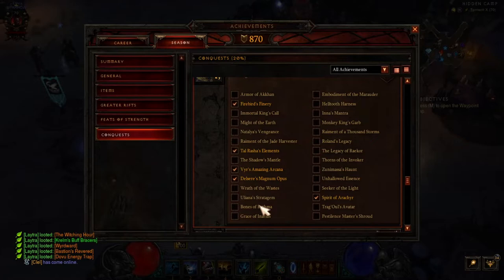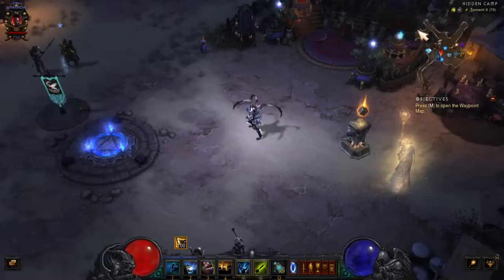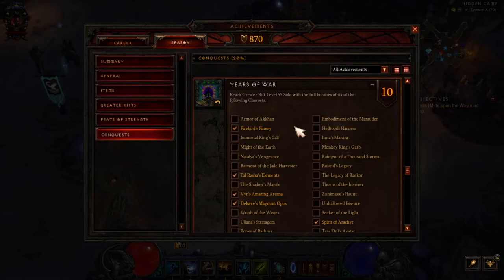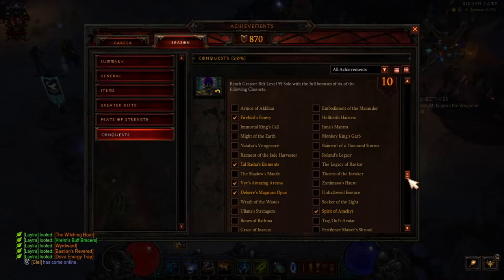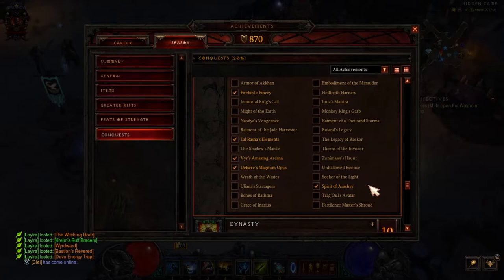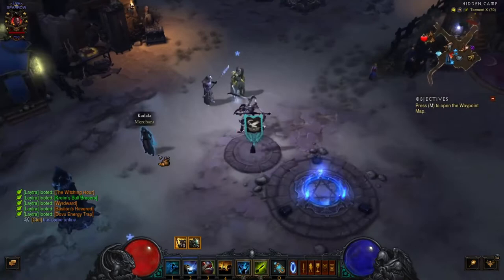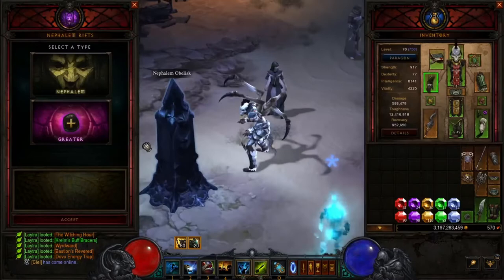I got them all done here with my Wiz — I did all her sets — and I did one other set with the Witch Doctor. I'm going to do a Zoomani's Haunt, and like I said, this is a really good set. It's a good build to do this conquest. You've got to do a solo GR55 — reach Greater Rift level 55 solo — with a full bonus of six of the following class sets. I chose the Witch Doctor because I really like the new Witch Doctor build.